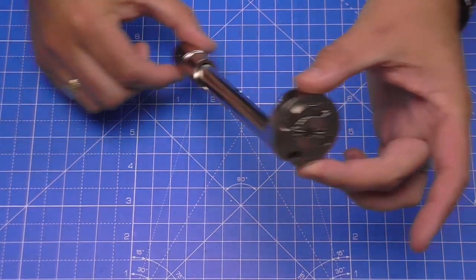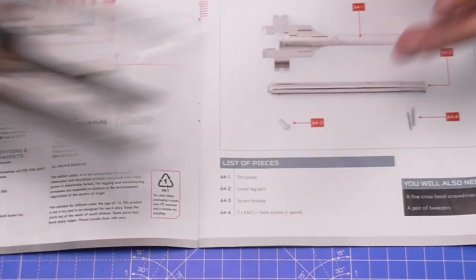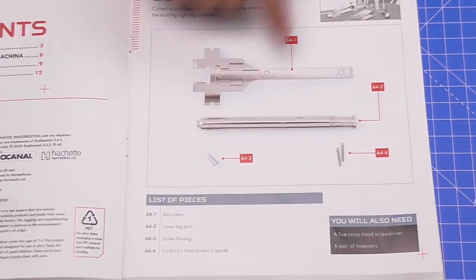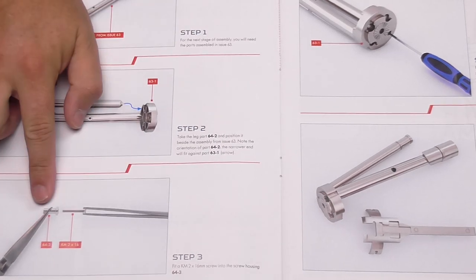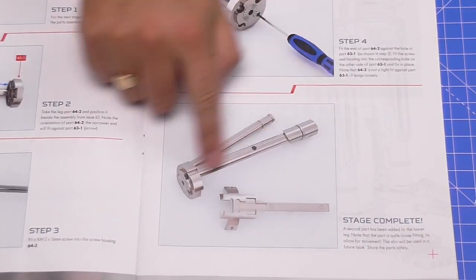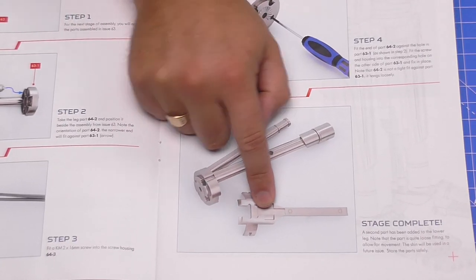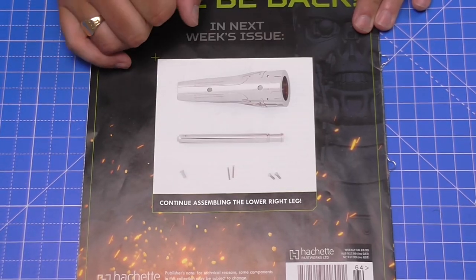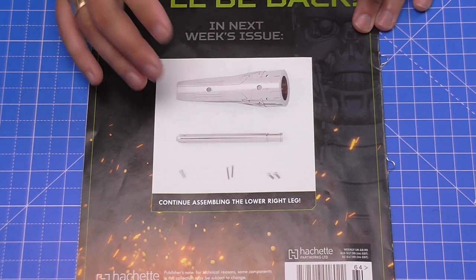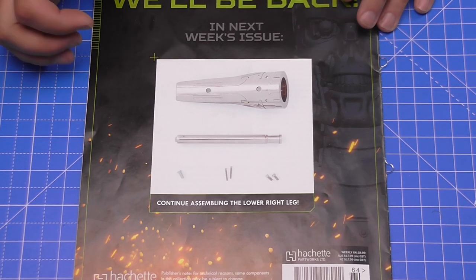Now we're going to need the part that we started to make in issue 63. Then as you can see at issue 64, not much in here — that's all we've got. We're basically going to be attaching that to this section again, putting the screw in. At the end we're just going to have two rods coming out from this section here, and this piece just sitting on its own doing nothing. In issue 65 it pretty much finishes the lower leg piece, and I'm guessing in issue 66, coming on Wednesday, that's going to be attached to the Terminator.